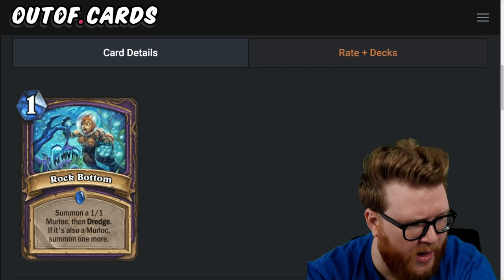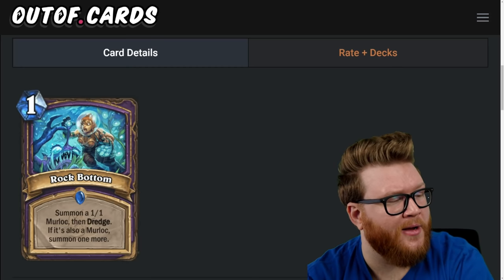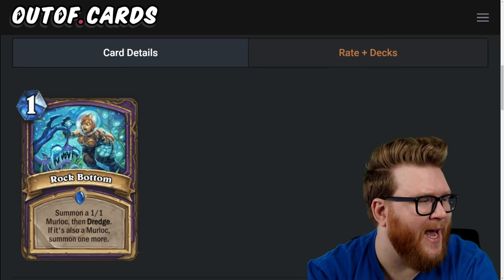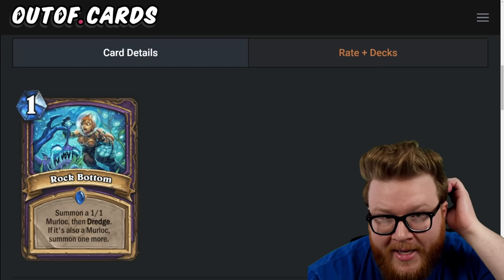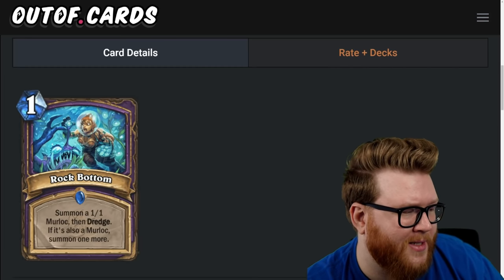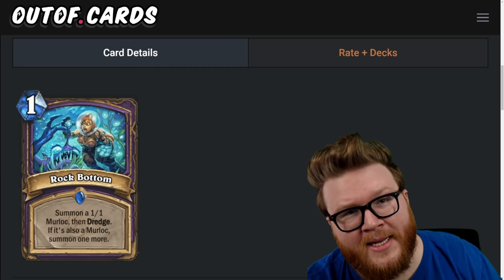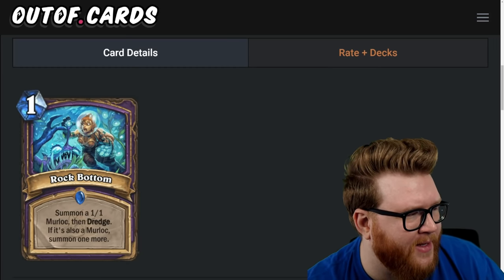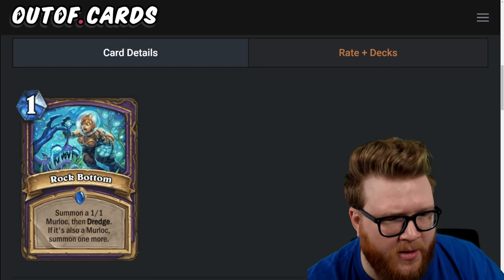Next is Rock Bottom, a one-mana spell: summon a one-one murloc, then dredge; if it's a murloc, summon one more. In a murloc package you'll very often get two one-one murlocs, which helps push murloc strategies. On turn one two one-ones aren't as compelling as they used to be. In the mid-game with a Sunken Asharr card you could buff these right away, making them two-twos for one mana, which is a bit more exciting — but the dredge upside is nice. Still a fairly low-output card, so three stars.